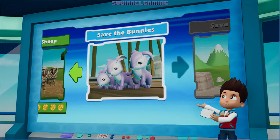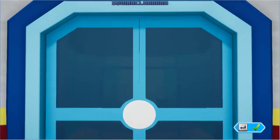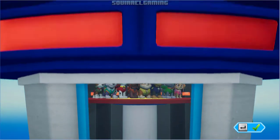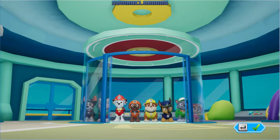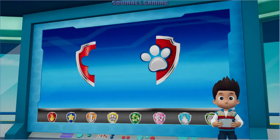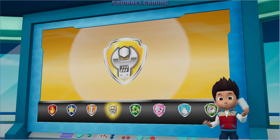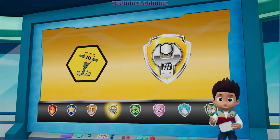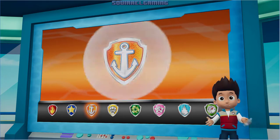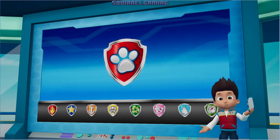Press PAW Patrol to the lookout. PAW Patrol, we just got word that a family of bunnies has wandered onto the train bridge. Rubble is going to run ahead and clear the path using his jackhammer so that Chase can reach the tunnel. Chase can use his super sniffer to find his way through the tunnel and reach the bunnies. Zuma can help Rubble get across the river with his hovercraft. Marshall's ladder can help Chase climb up to the tunnel. Alright PAW Patrol, let's save some bunnies!